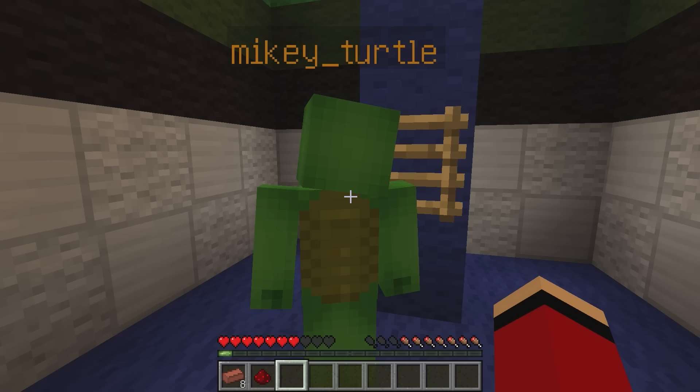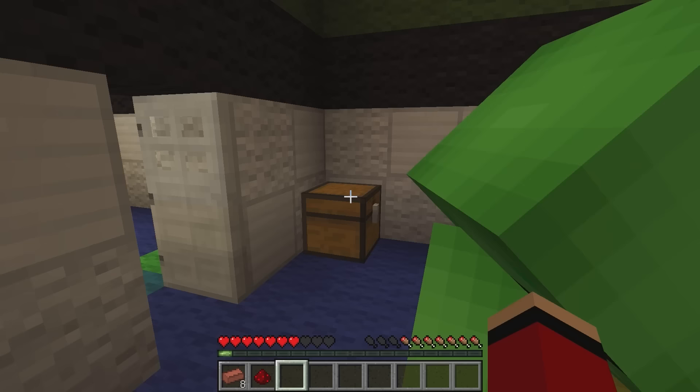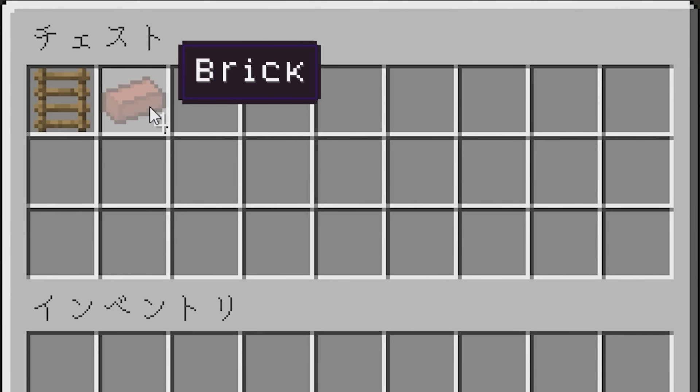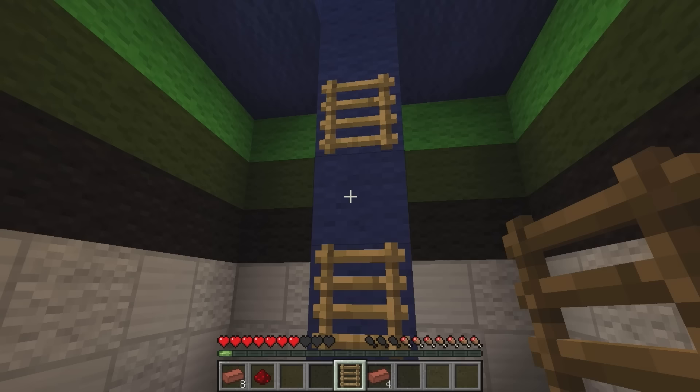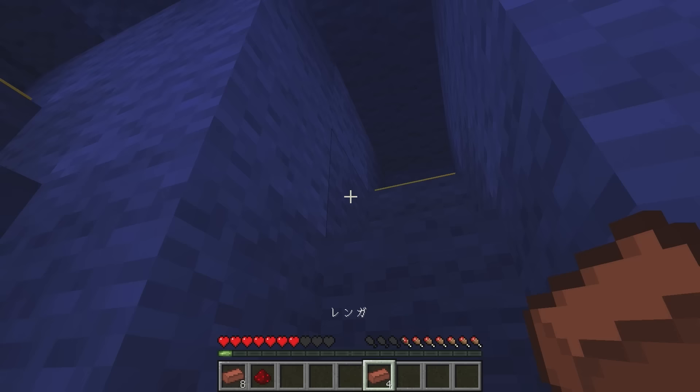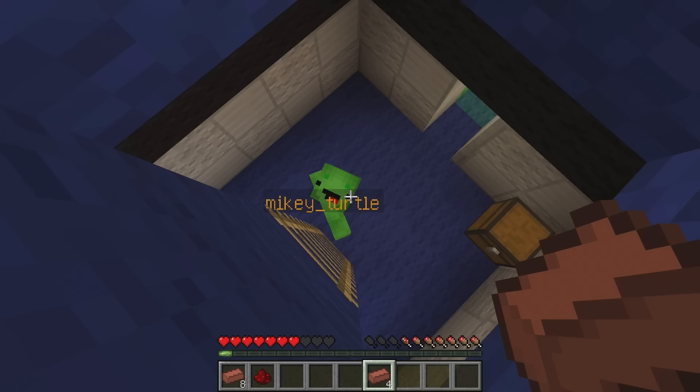I couldn't beat either of those. Now what? A chest — let's check it out. I have to know what's inside. Open. I got bricks and a ladder. Climb the ladder, right? I'll put it here. One more. Each of these sides has a pressure plate — I'll throw bricks onto each one.